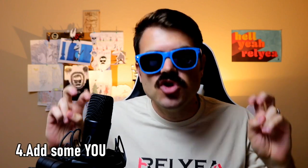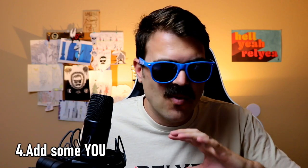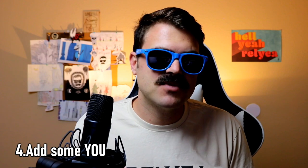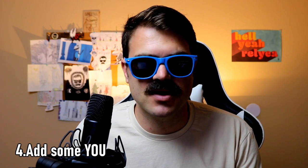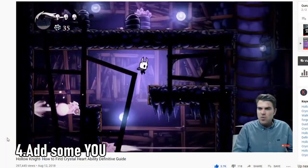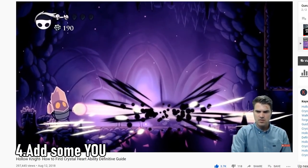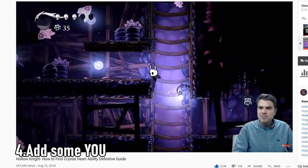Point number four is to add some of yourself into the down times. Don't apologize for not posting — instead, add something interesting, different, or funny while getting from point A to point B. Just because you're telling somebody how to do something doesn't mean you can't be funny, unique, or yourself. For example, you might mention: 'If you want to go this way, there is a bench, but you have to defeat a boss just to get it' — and add a little personality to that moment.